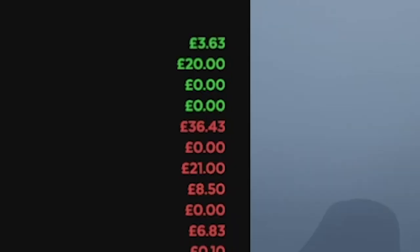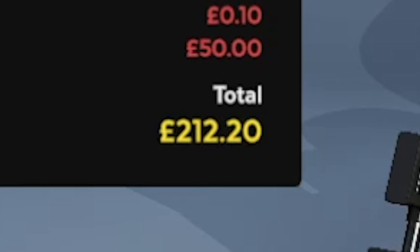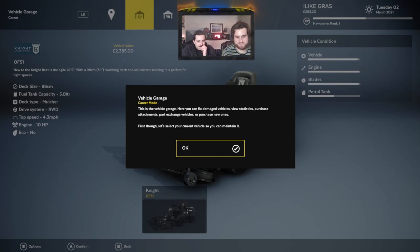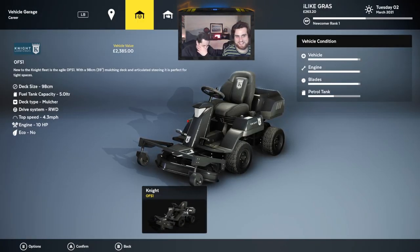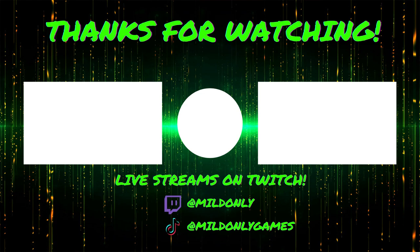Penalties and fines — minus $36. But hey, we made $212! We also spent $50 on our vehicle when you repaired it — you held Y to repair the vehicle. Okay, I'll accept it. We're still positive somehow, after all the accidents. That's a shock. I feel like we pretty much got the gist of that game. We'll see you next time.